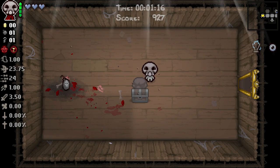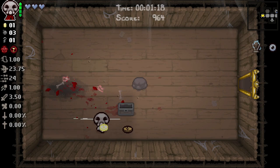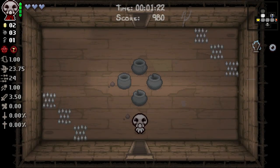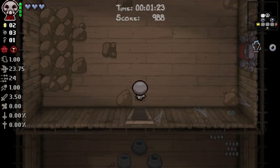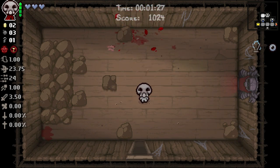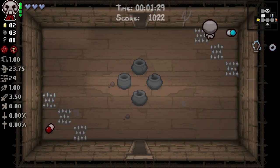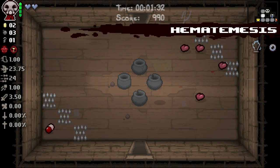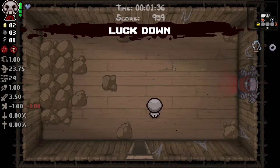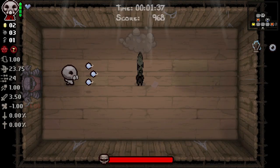We do have Jacob's Ladder, which is honestly just dope as frick. We've gotten some really good items — and also Strange Attractor — in this episode. Now if we can get another Eye of Belial, sign me the hell up. I love Eye of Belial, it's a fantastic item.